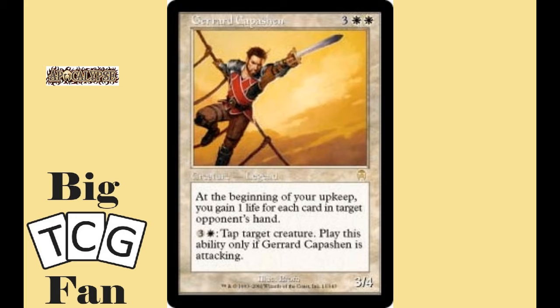He does a whole lot but nothing very good or useful. His second ability would be great if it only cost one white mana, but at a four total mana cost it's just too much to ask for what it does. This card honestly does not make a great commander but could be used within a mono white deck.